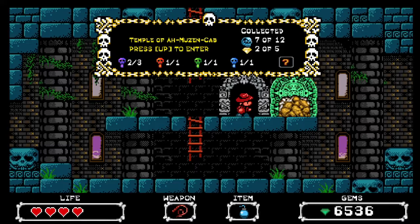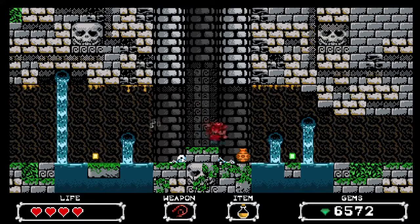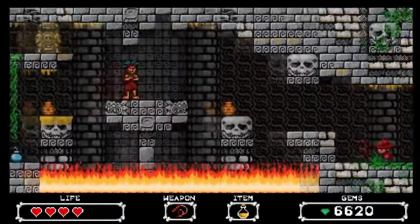Hello everybody and welcome back. We've got to go into this B level again because I need one more crystal skull to get into the next area. Also, just below the collected area there's that little square with the question mark, which means there's an item in here that I have not found. So we want to go in, get at least one more skull, and find that item. This area was kind of maze-like and I'm not sure where it's gonna be.